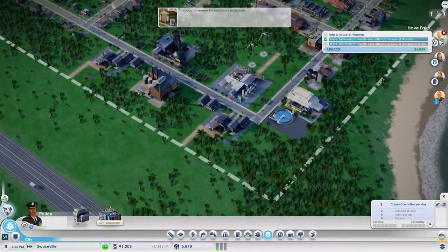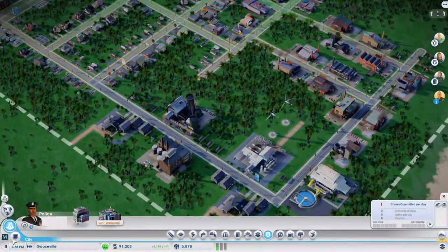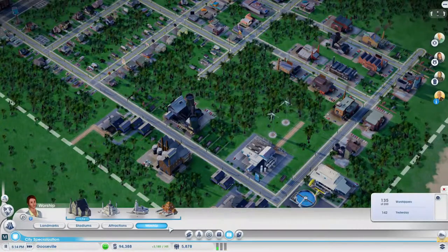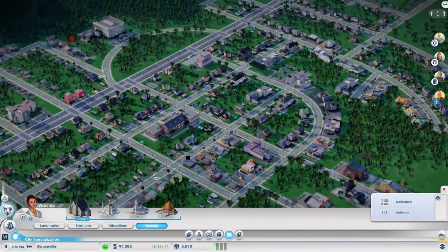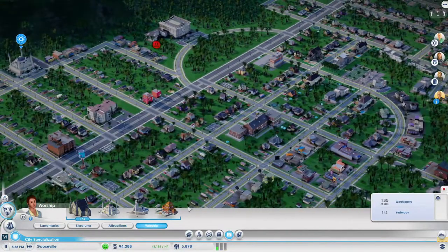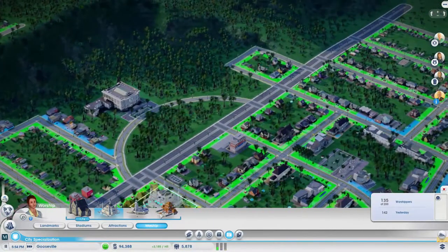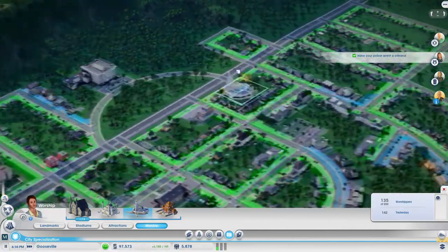I'll place another house of worship — where would that be? Culture, worship here. Time to do another random one — another mosque. Maybe just a modern temple since we've already got one over there; we want to have a bit of variety.